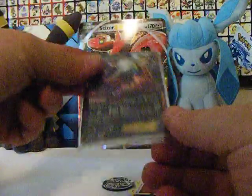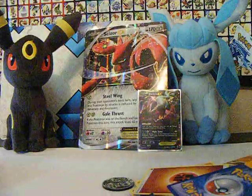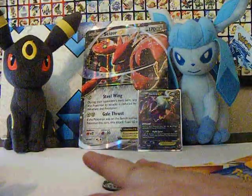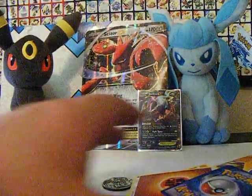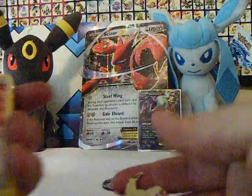Let's put him in a sleeve since he's an EX card, right here next to Scizor. Alright, let's see all that we got here — coke cards, random stuff that fell out of that little booster box, and we got this Mimikyu coin.